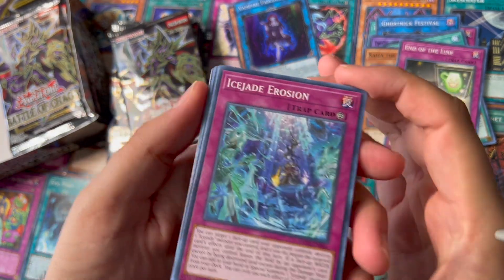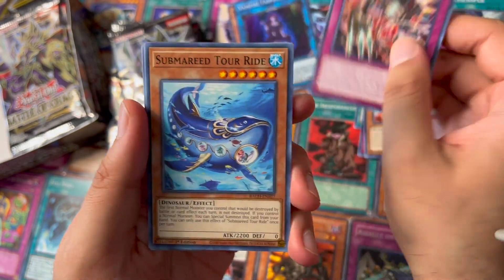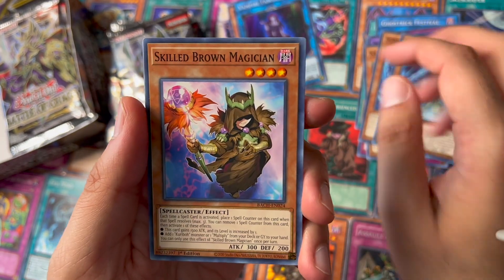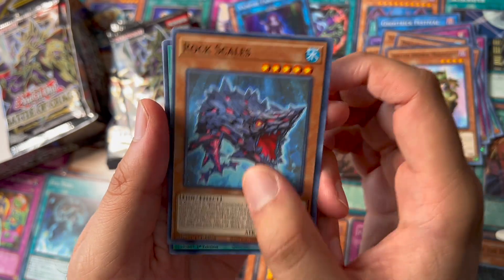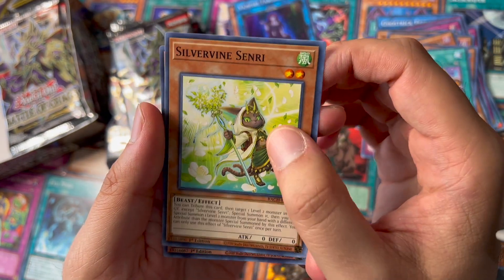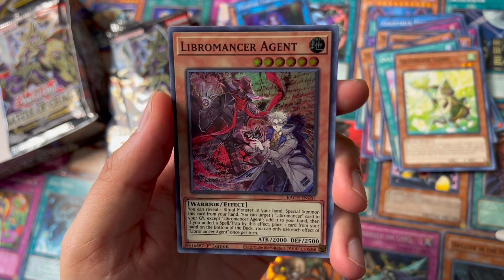Ice Shade, Erosion, Dino Morphia Shell, Submarine Tour Ride, Dino Morphia Diplos, Skilled Brown Magician, Rock Scales, Doll Happiness, Silver Bean, Scenery, and a Library Manager Agent.